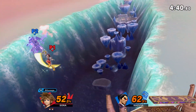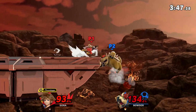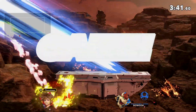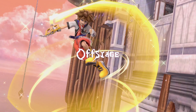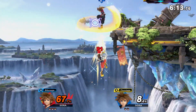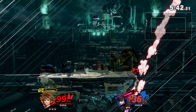Players that like Sora are those who excel at finding openings and are willing to take risks, whether it's edgeguarding or a nice mix-up. Sora is a contender for the best offstage presence in the game, almost solely because of his high mobility and flexible recovery, and knowing how to use his recovery is the key to playing him well.